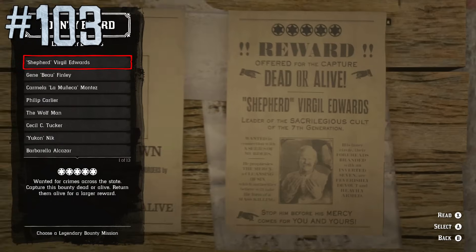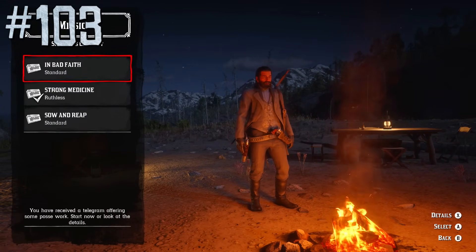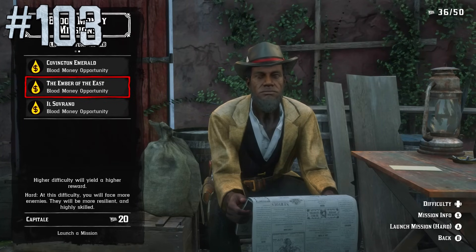It's impossible to choose difficulty for legendary bounty or telegram missions. After completing them on lower difficulty, only the maximum difficulty will be available. But for Blood Money Opportunity missions you can choose difficulty, which depends on how much Capitale you are willing to spend to start the mission.